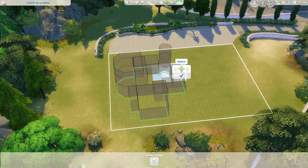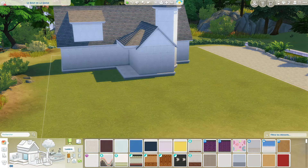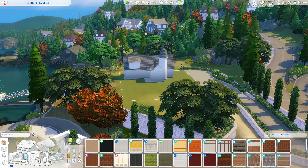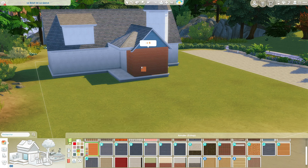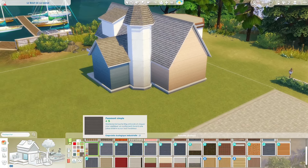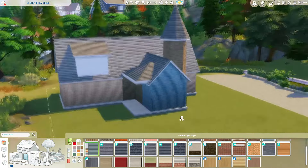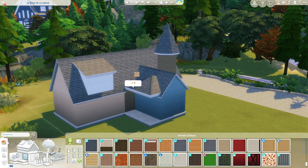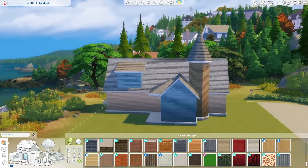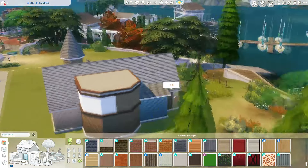Est-ce qu'on part sur des fondations ou pas ? En vrai pourquoi pas, je trouve que ça rend toujours un peu plus joli. On pourrait peut-être agrandir ce toit pour créer ici une entrée, avec une toute petite terrasse et des petits escaliers. Comme ça ça permet de faire un petit porche. Je pars sur du lambris bleu, comme un peu ce qu'on a autour là-bas. Je m'inspire vraiment de cette petite maison là-bas — cette couleur elle est parfaite.